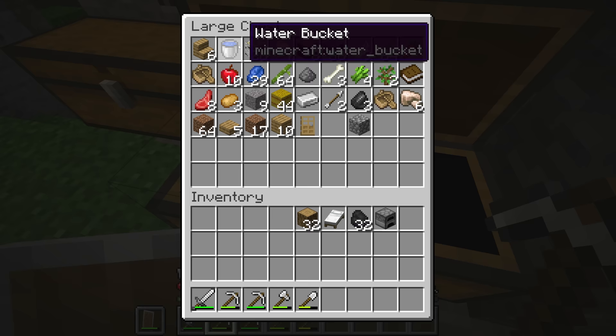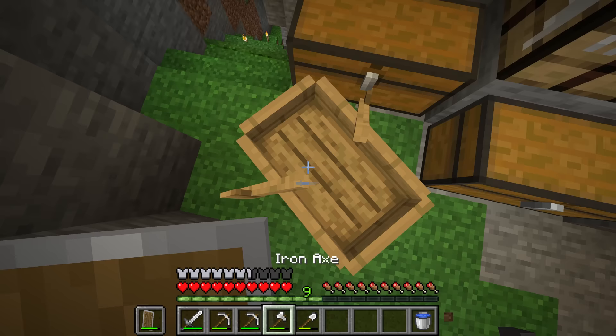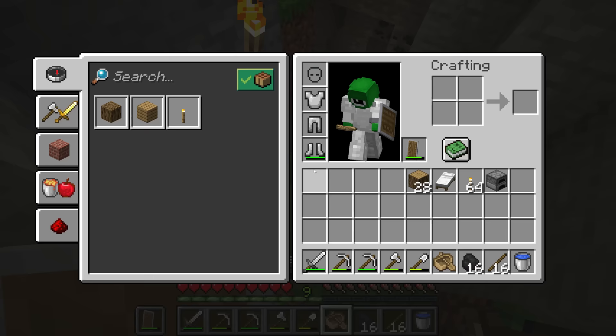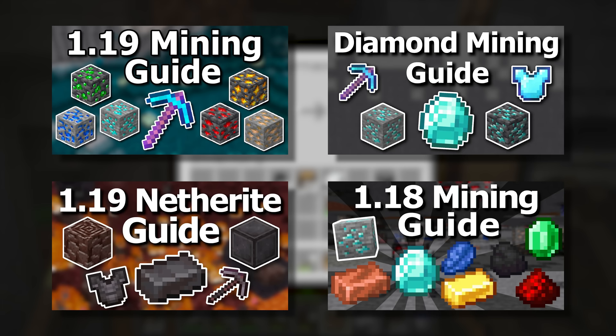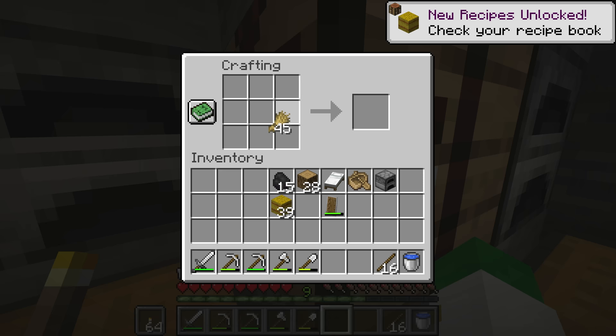A water bucket and a boat can always be helpful — a boat to trap a mob that's trying to get you, and a water bucket to go different places or to harden obsidian. We're now going to craft a whole bunch of torches, but make sure to leave some coal so you can smelt things later on. Also make sure to have a decent supply of food, as one of the things you may run out of the quickest underground when caving is actually your food source.